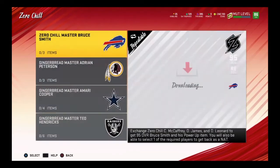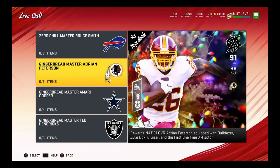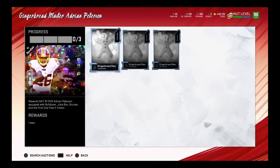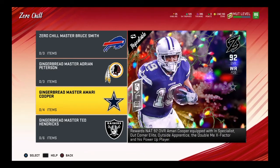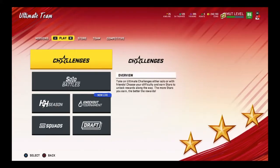This is where things get very interesting. The 95 overall Bruce Smith is in the game. To get him, you need to collect the three side boss collectible cards — the Gingerbread Man cards. You need to exchange Gingerbread Men to get the first side boss, Adrian Peterson. You need four Gingerbread Men to get Amari Cooper, and six to get Ted Hendricks. I'm really excited for that Ted Hendricks card. I'll show you guys how to get more Gingerbread Men collectibles in just a minute.